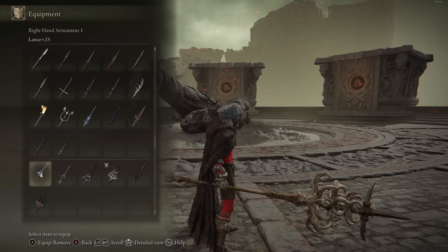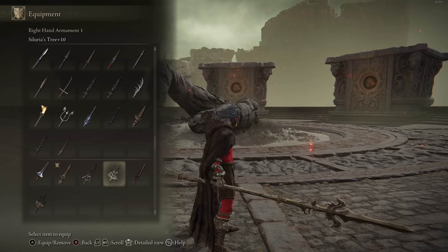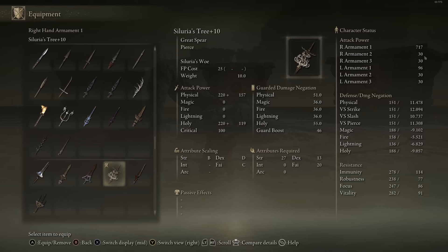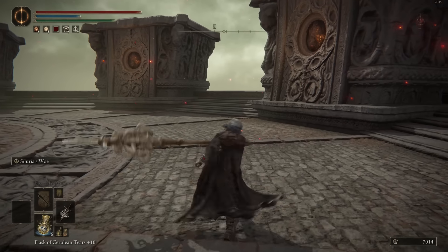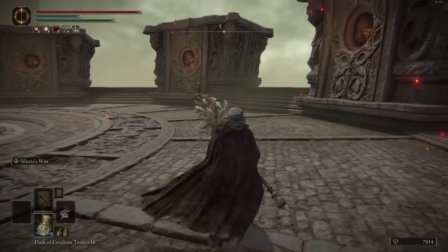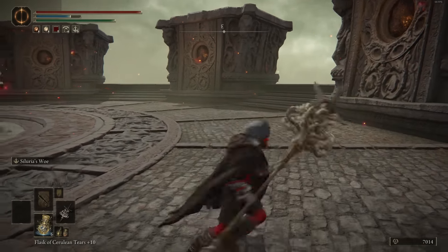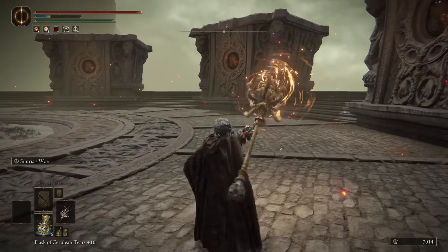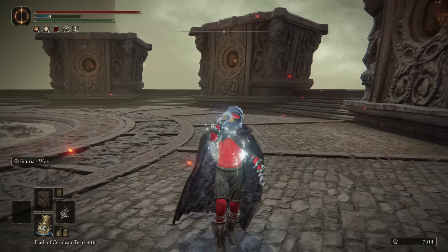Next we have Siluria's Tree. Looking at the length compared to the Lance, it's a little bit longer — very similar to the Tree Spear in length. As for the stats: weight of 10, split holy damage but even split between physical and holy, B in Strength, D in Dexterity and C in Faith, with high-ish strength requirements, and a total AR of 717 — less than the Tree Spear. The Tree Spear can also be buffed, where this one cannot. As for the moveset, the heavy attack is a horizontal swipe, same as the Serpent Hunter, but everything else is pretty much the same as the regular Lance. The weapon art is Siluria's Woe — a pretty nice attack that does decent damage scaling with weapon AR, and a chunk of holy damage as well, consuming 25 FP.